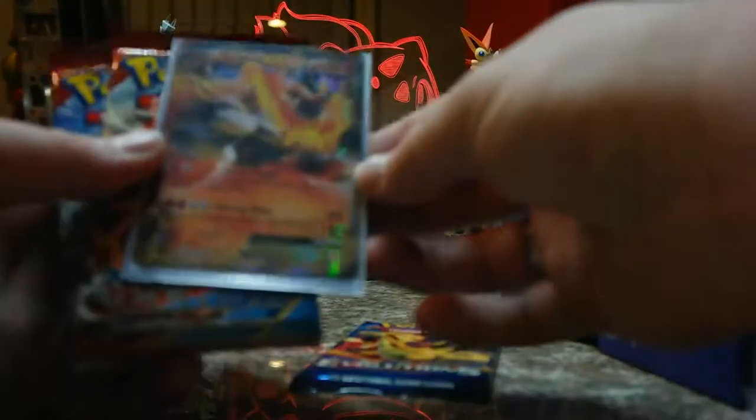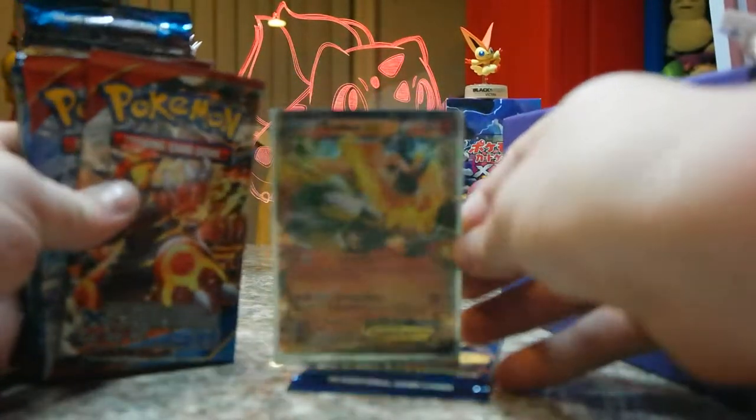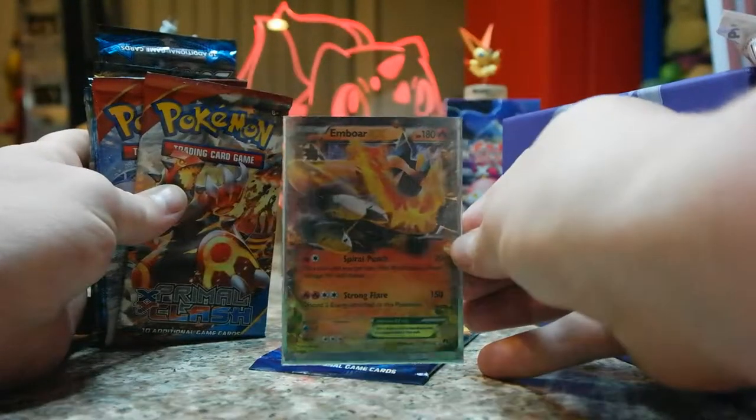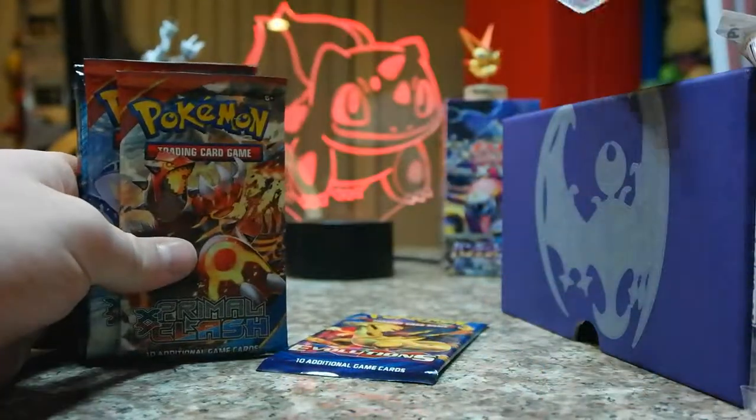Let's see. Evolutions. Oh, there's the EX — it's an Umbreon. If it'll focus... there it goes. Oh, that's pretty cool. I don't have that one. That's cool. You can sell that for $2.